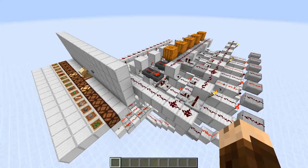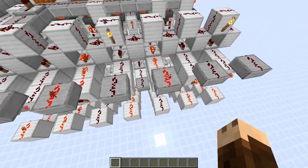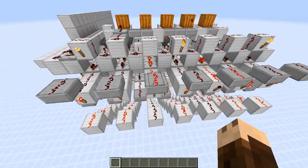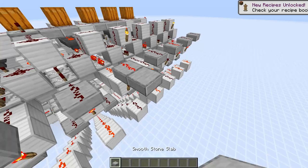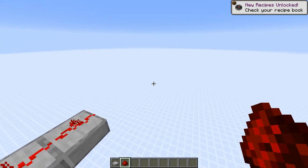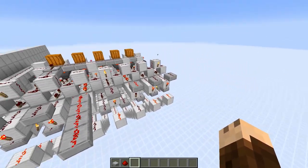Let me show you the redstone back here. Right now we have an output here and an output here — this is the sugarcane farm and this is the sugarcane farm. When you want to connect this up to your farms you just continue this redstone line into your farm, and when this is on the farm should be on, and when it's off the farm is off. But as you can see we only have half of them up here.